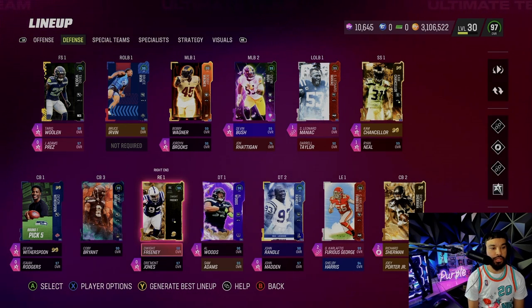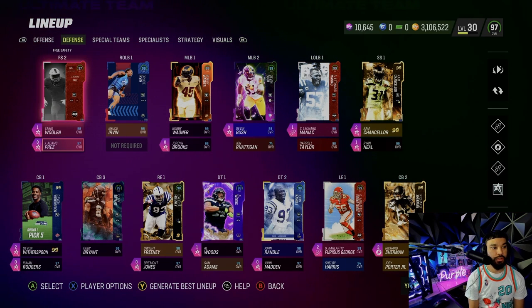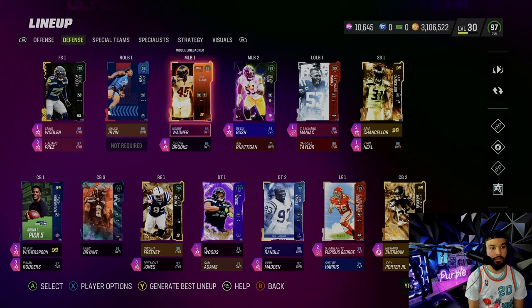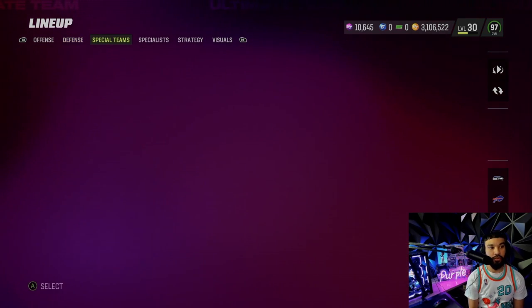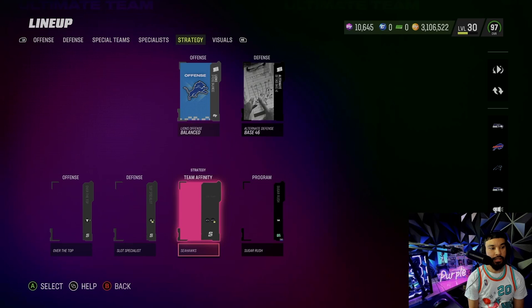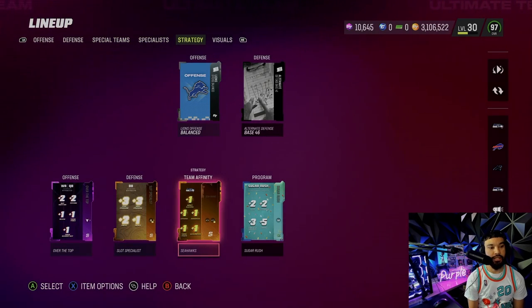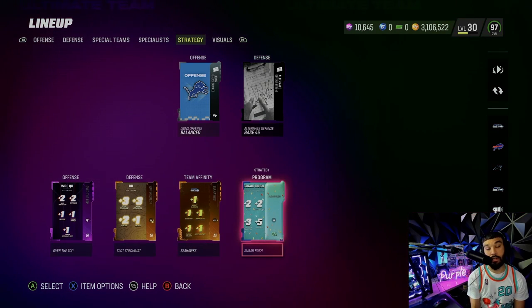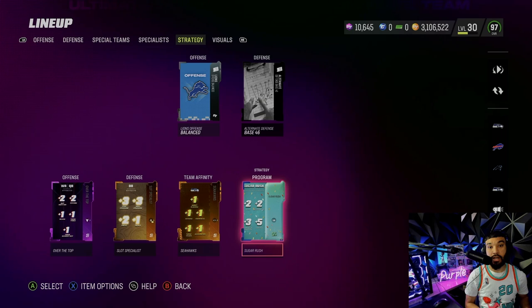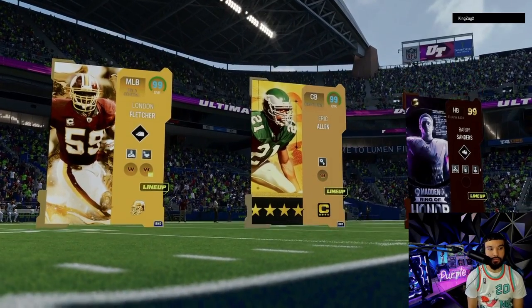The rest of the defense: Richard Sherman, Curious George, John Randall, Alwoods, Dwight Freeney, Kobe Bryant, Devon Witherspoon, another draftee fifth overall pick, Karee Kwan, Jamal Adams, Bruce Irvin, Bobby Wagner, Devon Bush, Cam Chancellor, Ryan Neal. On offense the stretch is over the top, defense is slot specialist, Seahawks is the gold strap, and we're still using the Sugar Rush. Let's get into this game!